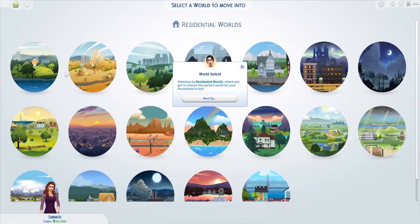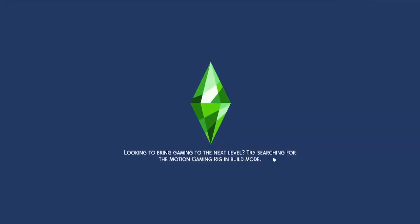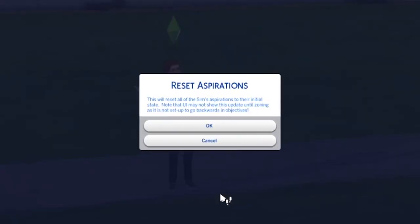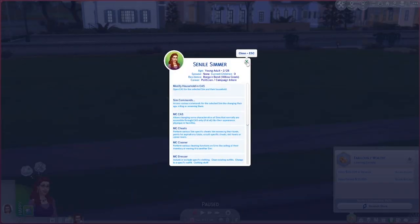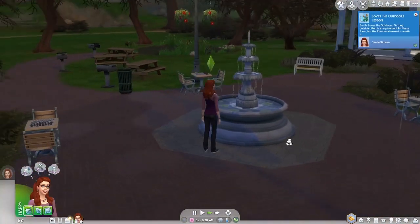We're going to go in the spring in Willow Creek. I'm going to give her this lot here — it doesn't matter. The hardest thing is not to dig and not to look for plants. That'll be the hardest thing because that's my go-to. We're going to go ahead and set her money to zero, reset her aspiration and also her skills. And we are ready to go to the park. I know there's a fountain there — that's coins. Did she get anything?